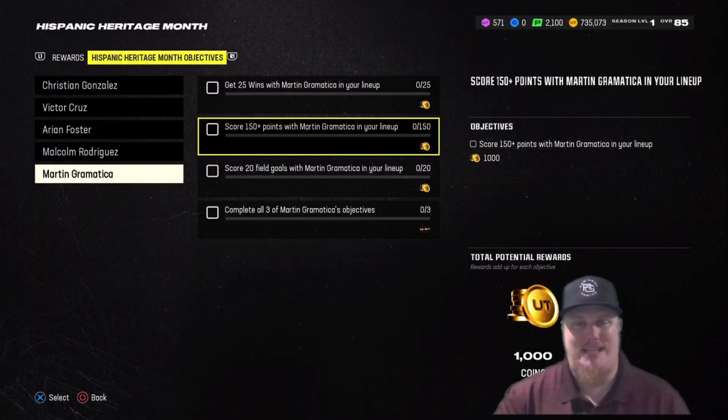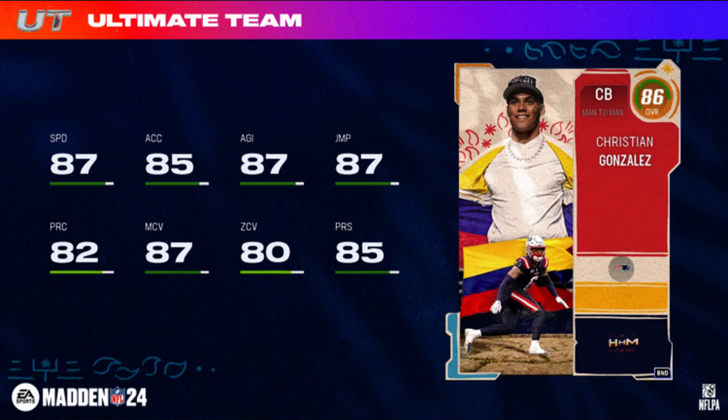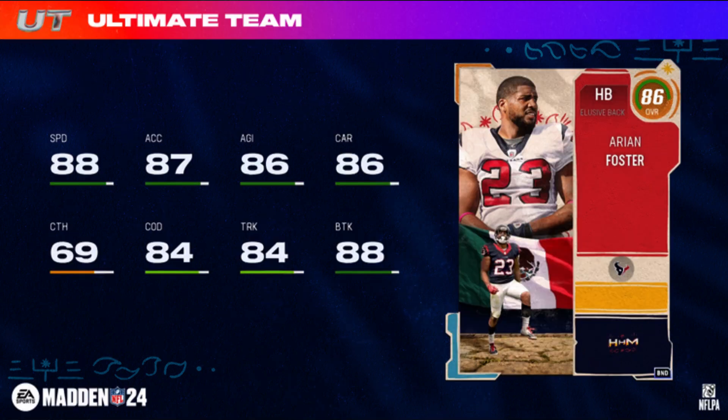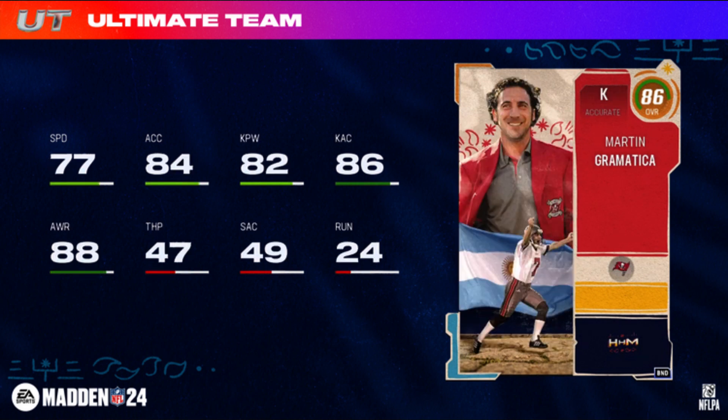I'm going to show you what all these cards look like at 86 overall so you have an idea of what you can bring to your squad and whether it's worth grinding through these challenges. I like a lot of how the players look — I definitely think Grammatica is going to make my squad. I'm running a Browns team but also best available players, so you might see Christian Gonzalez or Victor Cruz. I highly doubt we'll see Arian Foster, and I think I've got better players than Malcolm Rodriguez.